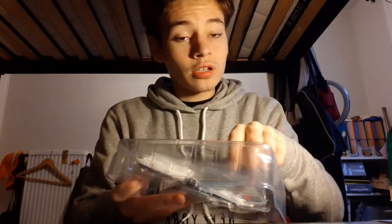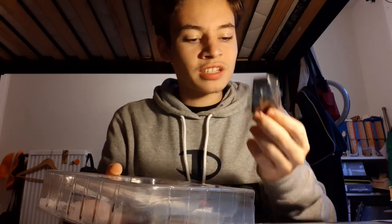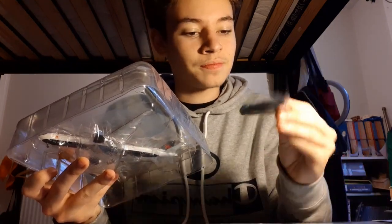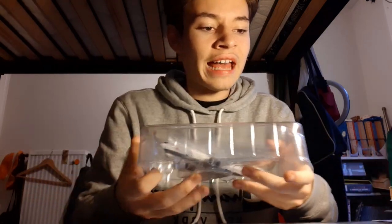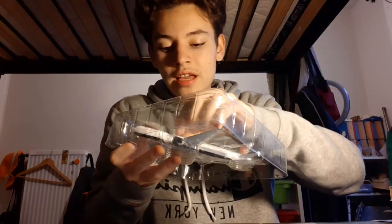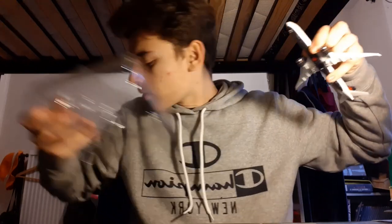Moving on to the Air Canada 777-300ER. It comes with a stand — I forgot about that. I believe the ANA also has its own plastic stand, but as you can see there is a hole compatible with the Gemini Jets metal stand, which I'll probably use more often since the plastic stand is less sturdy. Taking the tray off, removing the plastic sheet, and taking the model out — this model is absolutely amazing.